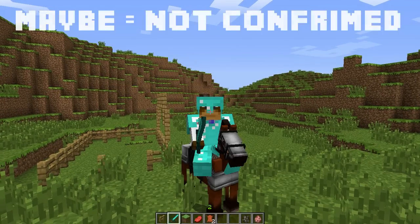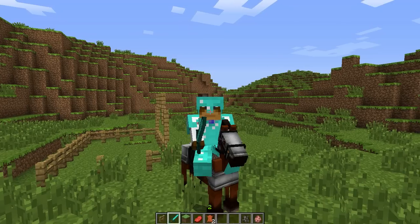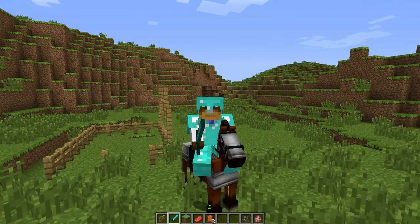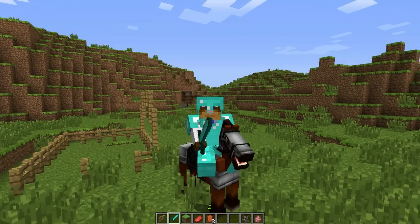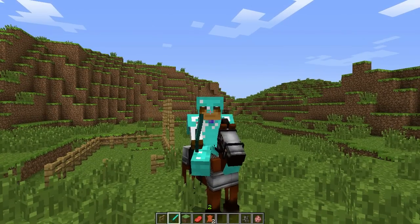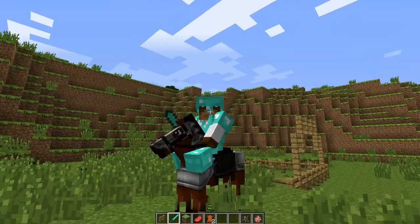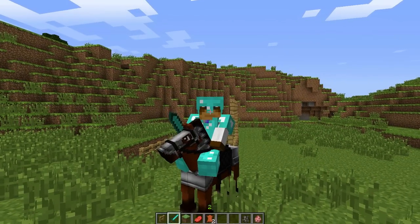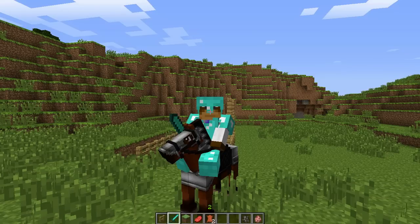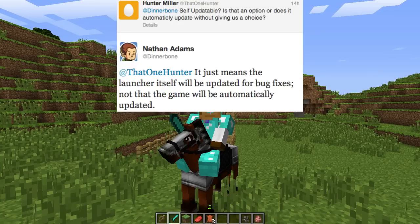We're also maybe — and this isn't set in stone — going to be able to install mods very similar to the Magic Launcher as well. So it may basically be exactly the same as the Magic Launcher. If it is, fantastic — I use it all the time; I finally got Mojang Creatures to work in it, which was really good. This horse I'm using right now is the Mojang Creatures horse, not the Simple Horses mod. Also, the launcher itself is self-updating, so you won't have to worry about bug fixes — it'll automatically update itself.